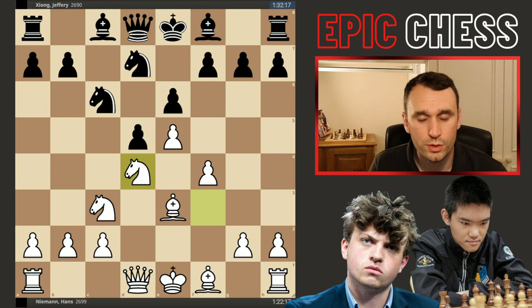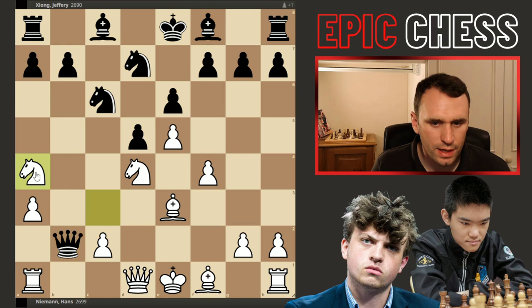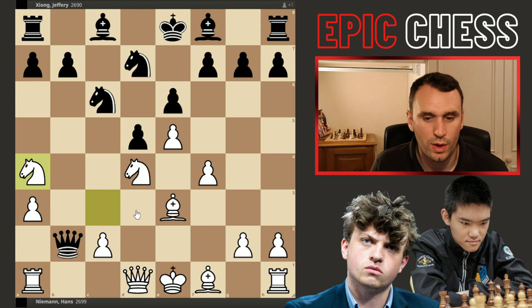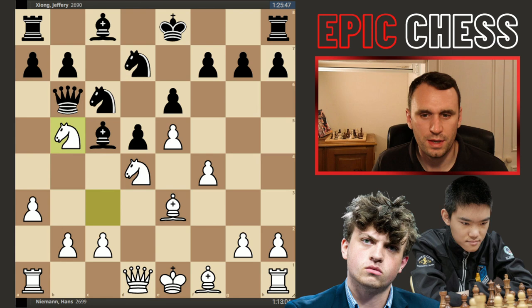Now the queen comes to b6 — seen many times, pressuring this pawn. And a3 is a sneaky way to defend it, because now if the queen captures on b2, knight a4 is the move. When you went a3, you stop the queen from retreating to that square — the queen's actually trapped here. The minor pieces work together to trap the queen, so the pawn is immune. Instead, we had the bishop developing. Now we had knight b5 — a very tricky variation, and it works well for Niemann out of the opening.